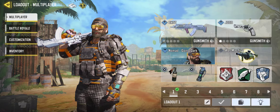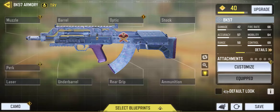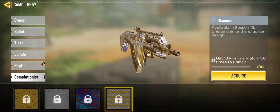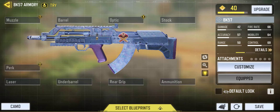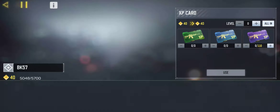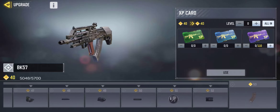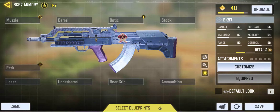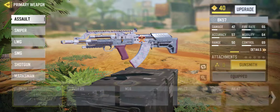We are going to talk about the gunsmith for this gun. I have decided to get it diamond and golden camo, so I am working towards that. Currently my gun is level 40, and this gun goes up to about level 52, so it's a long road — but I think I can get golden camo in a day or two.